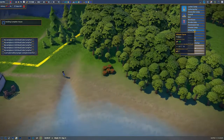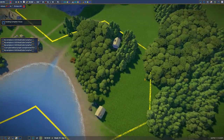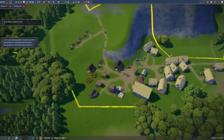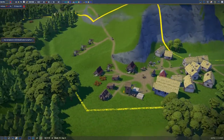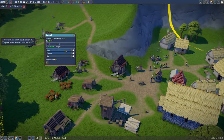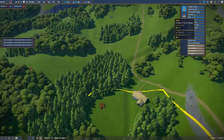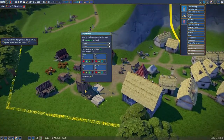Let's produce some more berries with a gathering hut over there. I like how the houses are placed in the middle of nowhere with no connection to each other. We need more people — it's seriously a problem in this game, not having enough people. But two are arriving right now, which is something. I'm going to demolish that one.